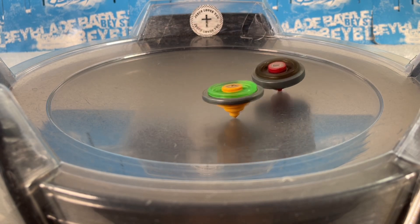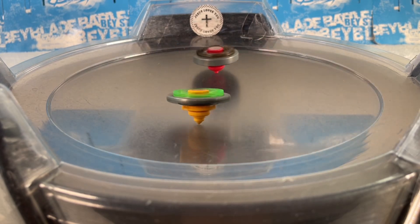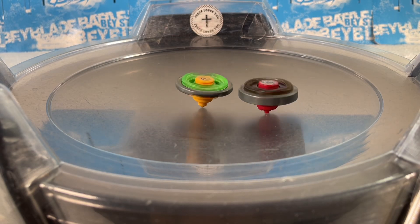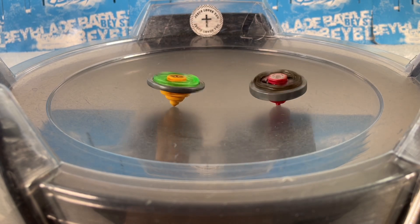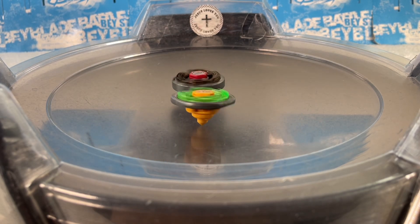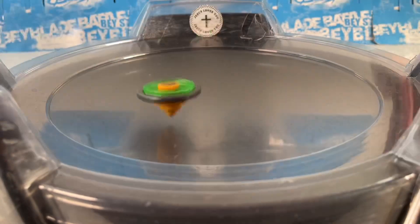Here we go — will Dark Wolf tie it up at 2-2 or will Libra take the lead again? Don't waste your stamina — all part of the plan, do what you gotta do. Come on, where are the uppercuts? So close — it's 1-2 right now, Dark Wolf clutch it up! Flame Libra with the win. Score is 3-1. Let's continue.